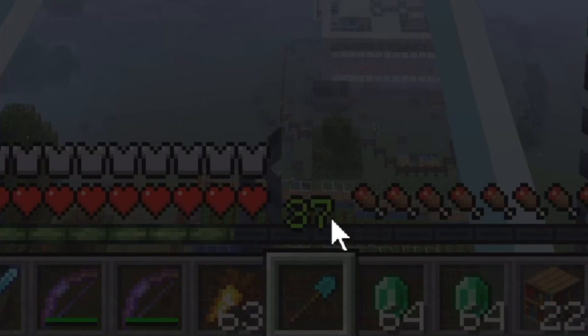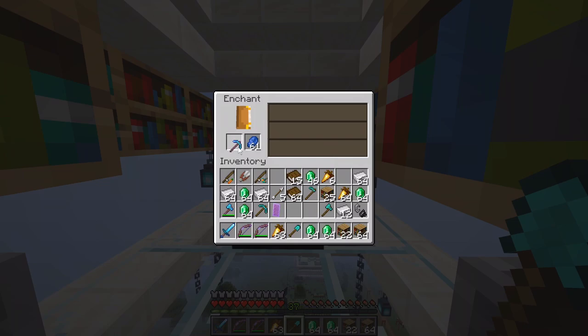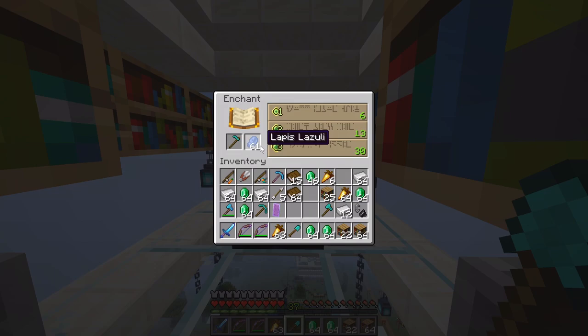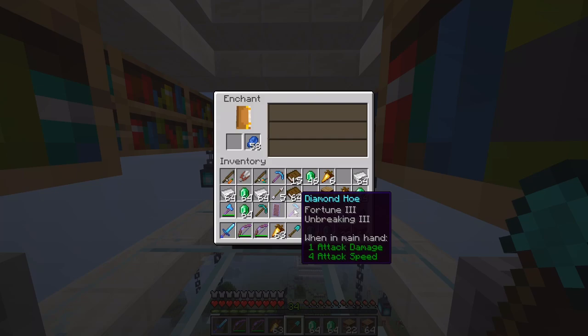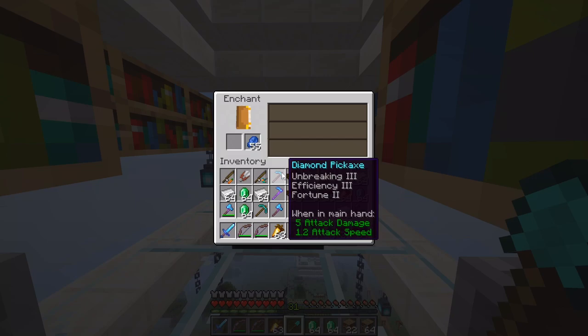Let's enchant this diamond pickaxe on the table. From level 40 it went down to 37, and I got Unbreaking 3, Efficiency 3, and Fortune 2 — not bad at all. Let's continue. Next we'll enchant this hoe, and it got Fortune 3 and Unbreaking 3, so we only need to add a few more enchants to make it perfect. And now the axe — Fortune 3 as well.